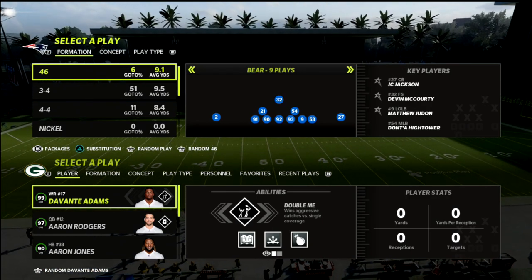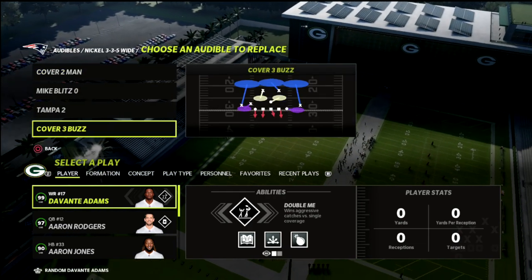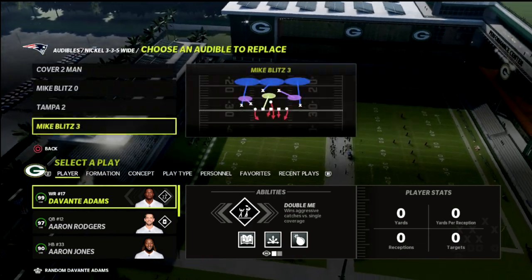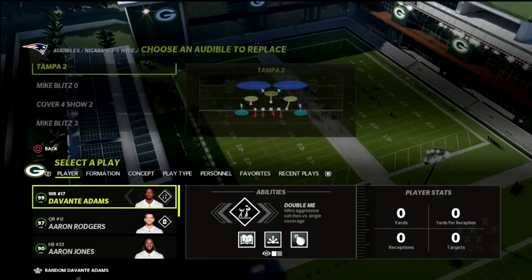In this Madden 22 breakdown, I'm going to show you how you can actually run Trips Tied In with no route chemistries, no hot route master — just good old fashioned regs offense — and I'm going to show you how it's still the best offense in the game.